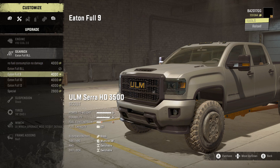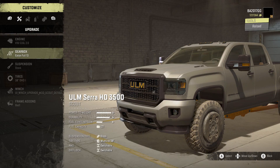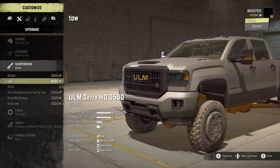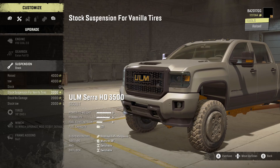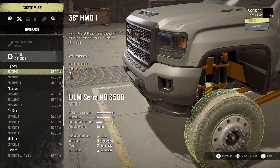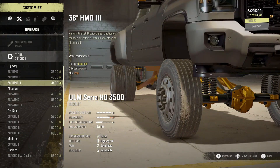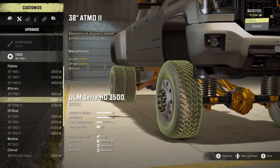For the gearbox we've got no fuel consumption, no damage, Eden Full 8LL, Eden Full 9, 10, 13, and Special — going with Eden Full 13. Suspension: we've got raised tow, stock suspension for vanilla tires, stock no-damage, stock tow — going with raised. Tires: we get 38 HMD 1, 2, and 3 for highway, and all-terrain ATM D 1, 2, and 3 for 38 all-terrain.